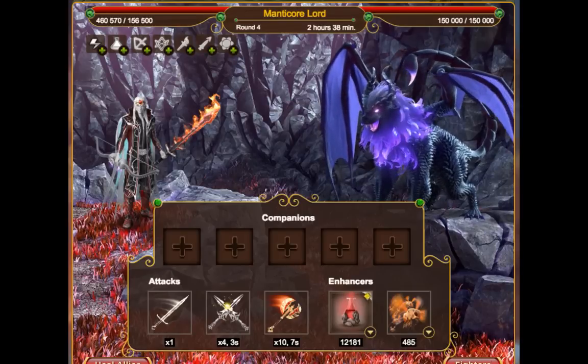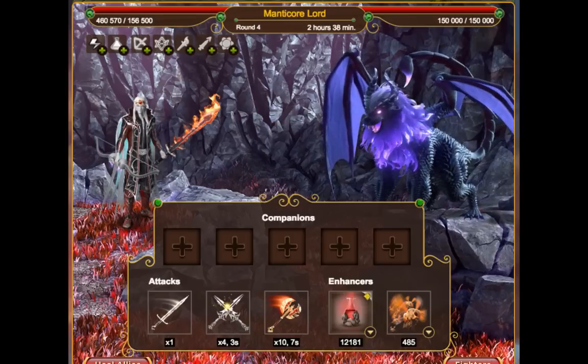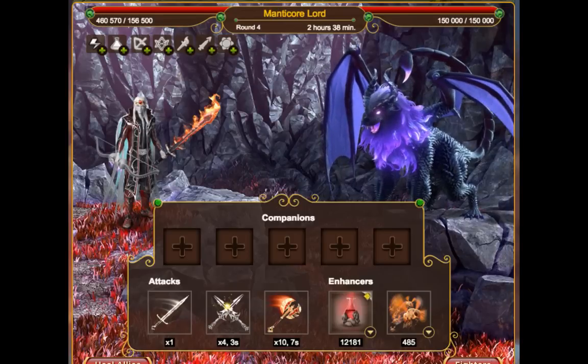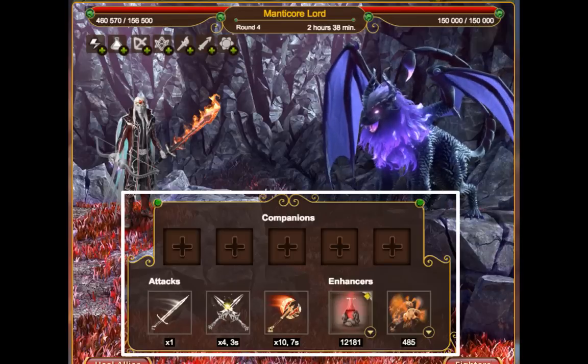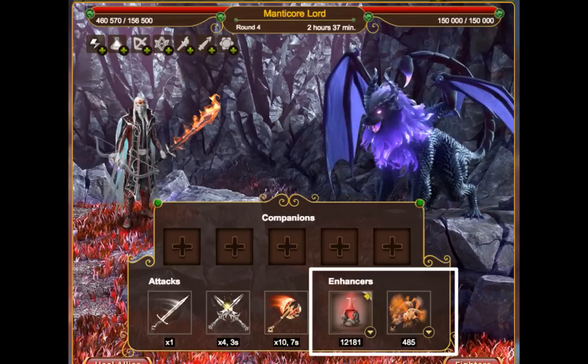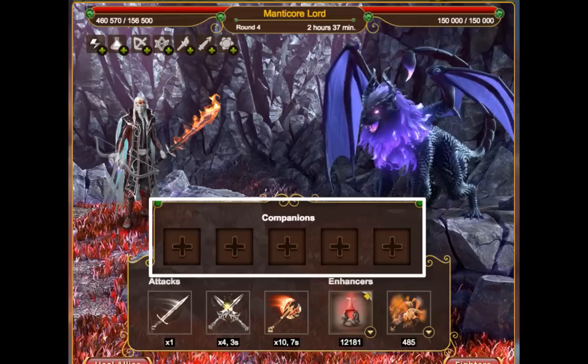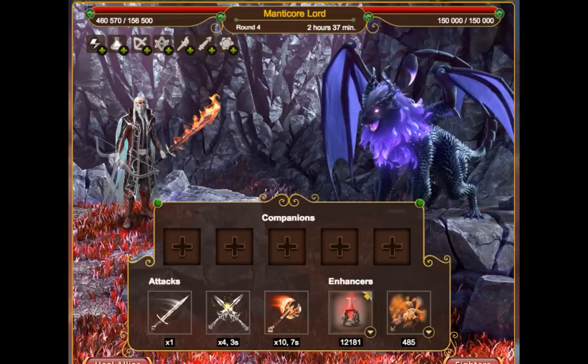As you can see, the battlefield which we usually have in the match-3 battlefield has been replaced by the new set of controls, which includes a set of attacks, enhancers, and companions. In this Titan we have 3 kinds of attacks.